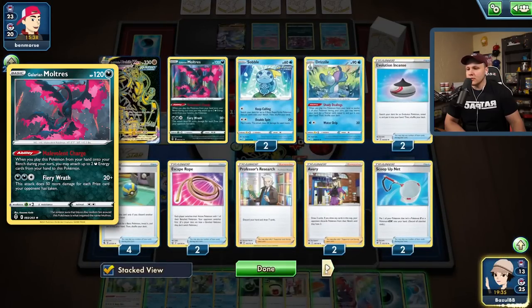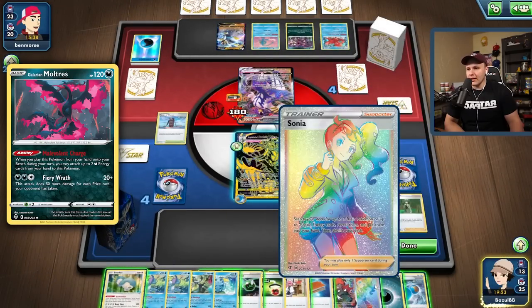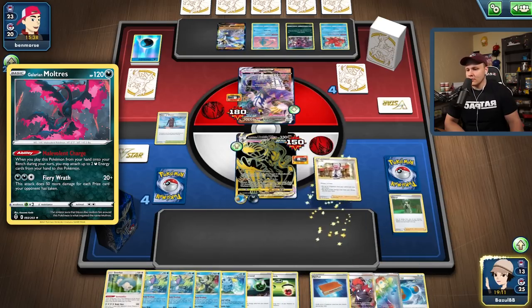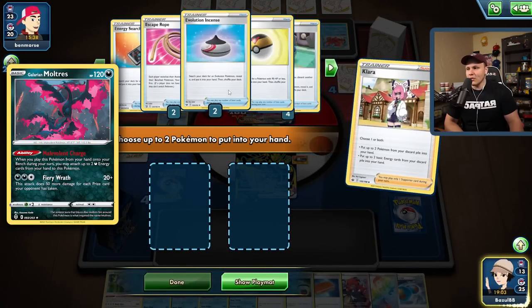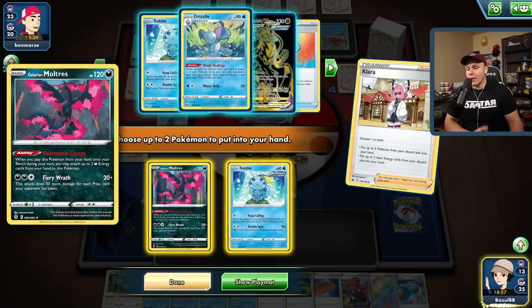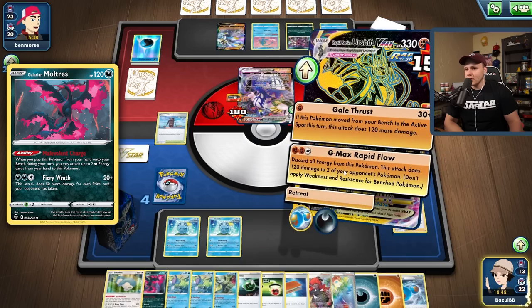I'm down both Escape Ropes so let's go with... I think we're gonna go with the Klara play. Attach here, G-Max Rapid Flow KO, and then we just need a Boss KO on something off the bench. Klara — grab double Sableye. We do have a Moltres left in the deck but we're out of Quick Balls. I'm gonna grab the Moltres — if they kill my active I can still use it. Grab a Sableye as well, get a couple energy for the Moltres, then Sableye-Sableye, hope for the best, G-Max Rapid Flow.